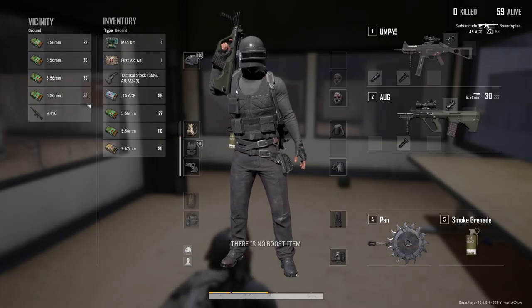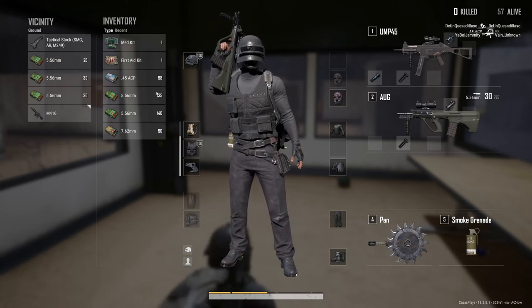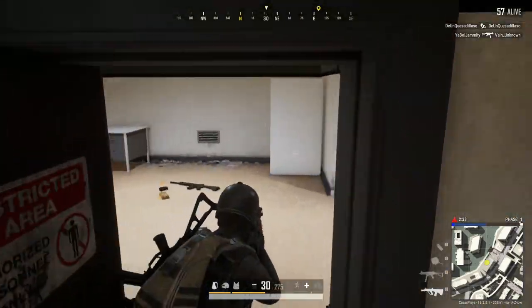No more boost items. Can we actually attach that? No, we can't. The .45 ammo is for the UMP. I'm actually going to swap these two so that way I have them on slots one and two.